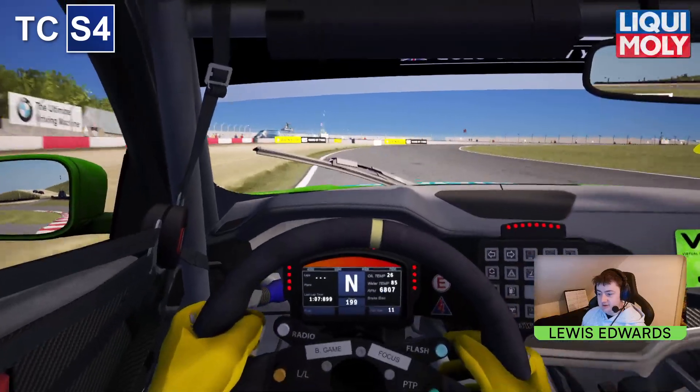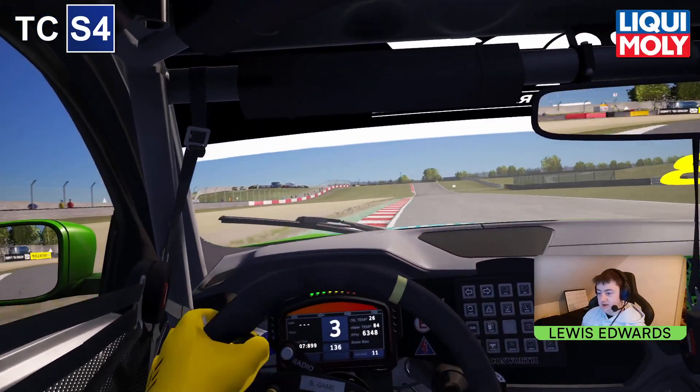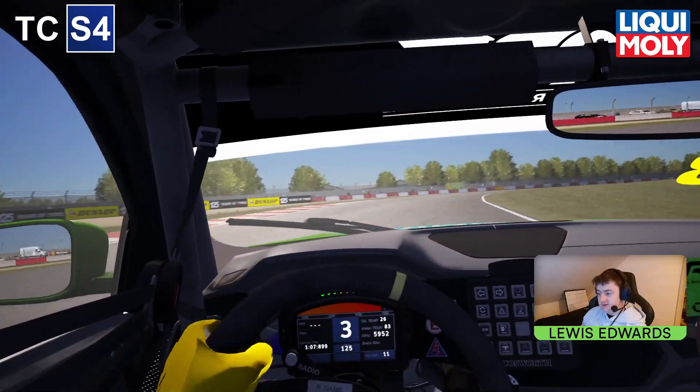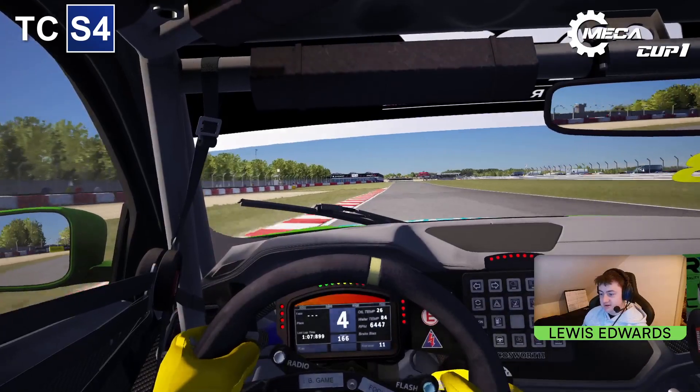Stay as far left as you dare and then fight the oversteer on the entry all the way through the corner, getting a nice exit through this difficult uphill right-hander. You want to be coasting when you hit the curb so it doesn't over-rotate the car, then back to the power as soon as you can.